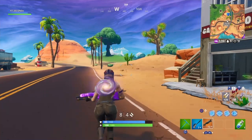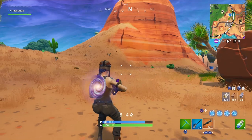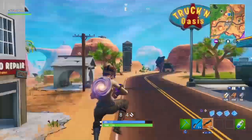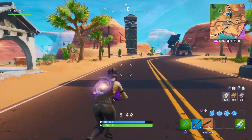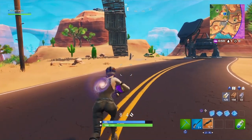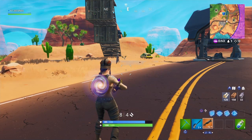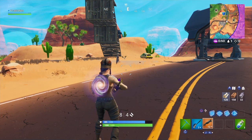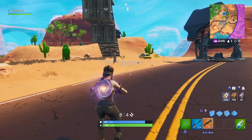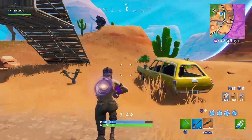Next we have Scoped Weapon Eliminations — you need to get two of those, which should be very easy in Team Rumble. Next is deal headshot damage to opponents — you need 500 damage, probably best done in Team Rumble. Then search a chest in different named locations in a single match — you need to go to three different places. Next is land at Pressure Plant or Happy Hamlet in different matches — you need to do that three different matches. And the final challenge is deal damage to opponent structures — you need 1,000 damage. All of these you can knock out easily with Team Rumble, maybe with a minigun or — I'm sad to say it — maybe a mech.